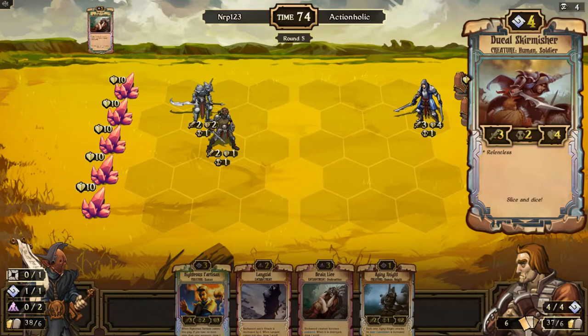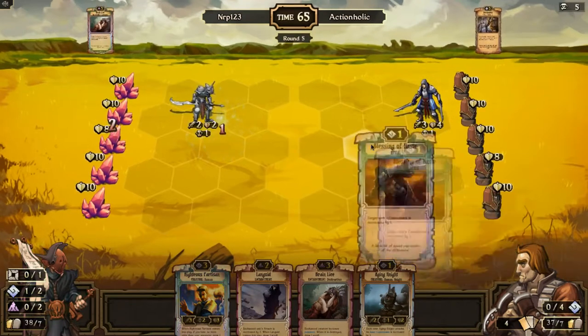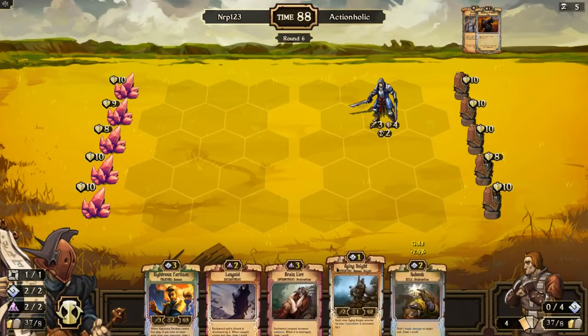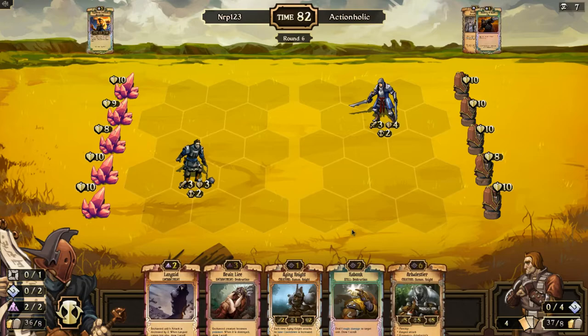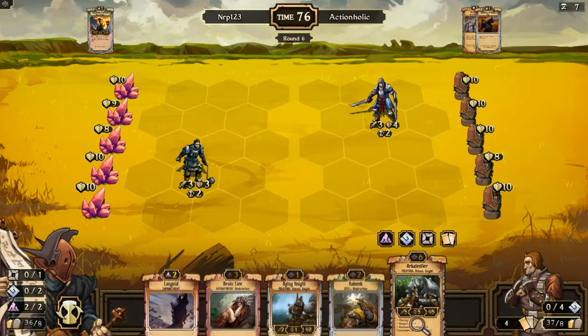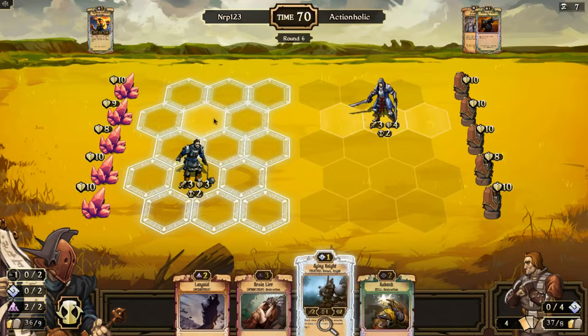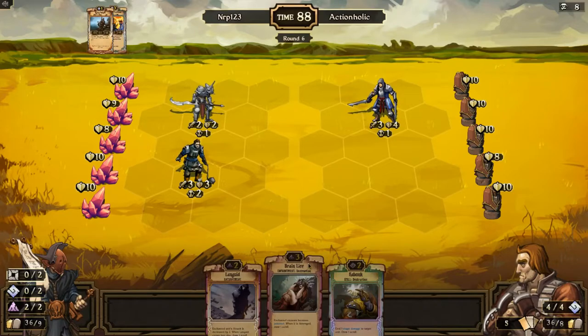I'm likely gonna Ling with this guy. I want to — he gets rid of that, I have some Order now but he uses Blessing of Days just to kill that, so I don't really mind. I'm just going to play this Partisan, draw a scroll — Arbalester here, I don't think now's the time for that. I'm just going to go for Wild and play an Aging Knight right in front of him. Let's see if I can make him waste a Blessing of Haste or a scroll just to kill that Aging Knight.